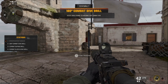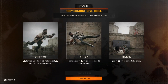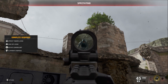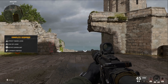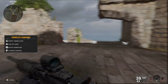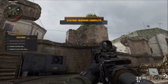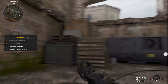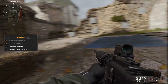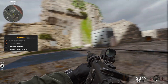Rotate while diving to perform a 180 combat dive. Flashy and effective are the same thing - let's see what you got. So I have to run, dive, and then turn. Dive and spin. You can shoot while prone. I can do a full 360 while prone. That's very cool.